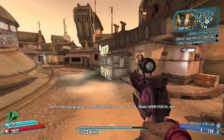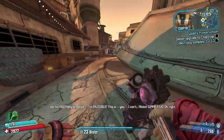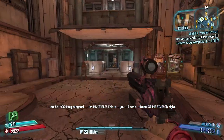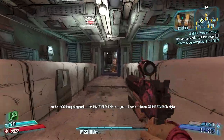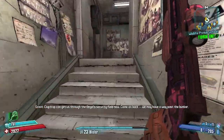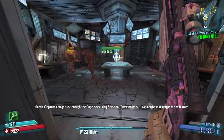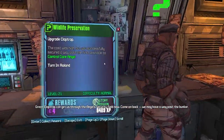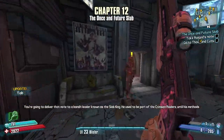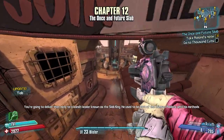We didn't get him. It's one in 100 per location to find Michael Mamaril — one in 10 to get him in general across his 10 spots, so it's one in 100 for each specific spot.